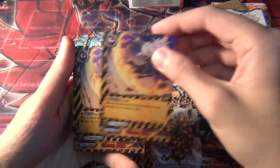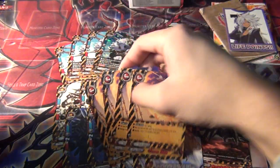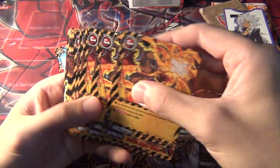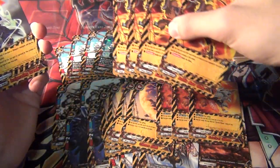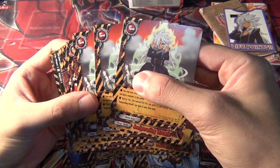For spells, we get 4 Crimson Slash — I think the card actually features the character from the show that uses these, which is kind of weird. And then 3 Survival Chance. And then 4 Battle Aura Circle, which is a counter — that's pretty good. And then 3 Invigorating Breath.